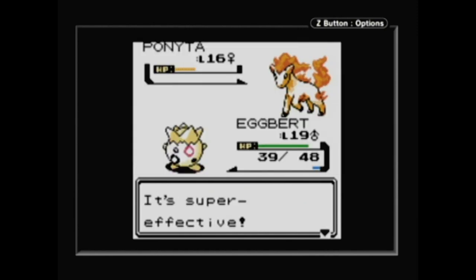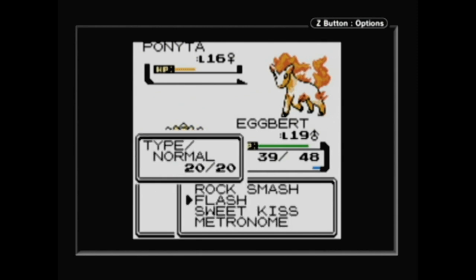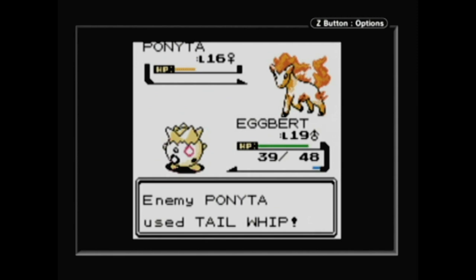Your controls in battle again let you fight, use your pack, swap Pokemon, or run. Now you still can't run from Pokemon battles against trainers, but you can very well run away from wild Pokemon most of the time.